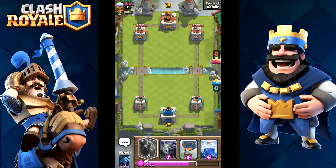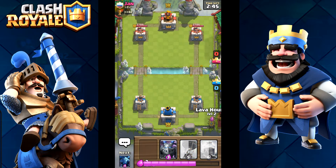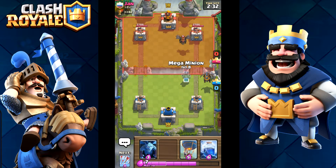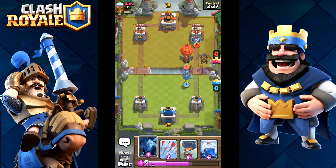Keep in mind guys, I am supposed to get a magical chest if I win this. I don't want to play my loon already — I mean, I guess I have to now. Okay, so we placed it kind of at the same time, which is pretty good. He's gonna defend it so I'm not gonna put my loon down just yet. Wow, level three lava hound!